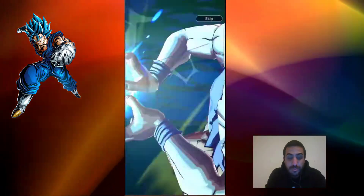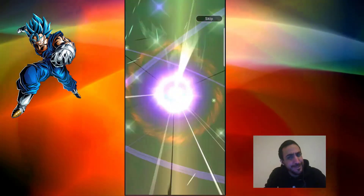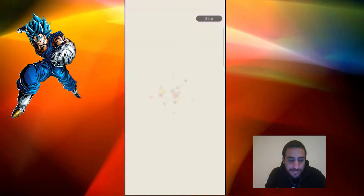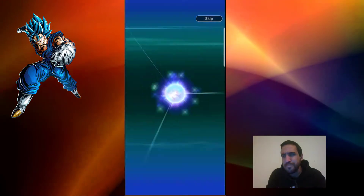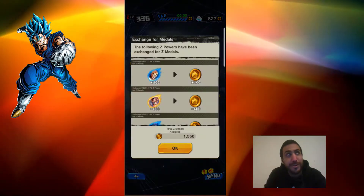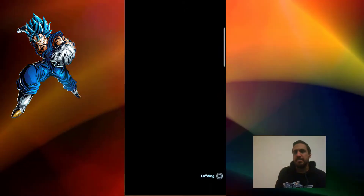Ooh, instant transmission — sweet! Getting some good animations. The last video I did, which was also a free summons, I got a Weiss which is pretty good. I just maxed him out in the last video, so oh well. I can still use B-Pan — I'm pretty sure she hasn't been on barely any banners beyond Master's Pack 2 and maybe Master's Pack 3, apart from the anniversary GT banner.